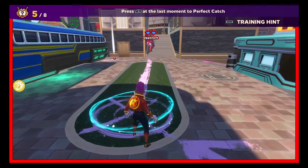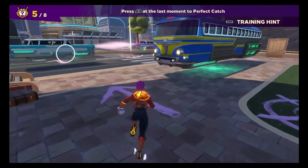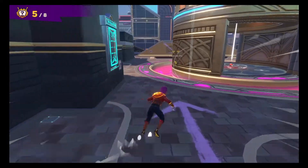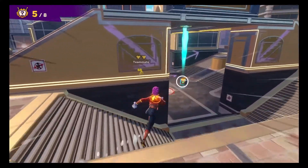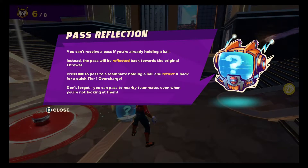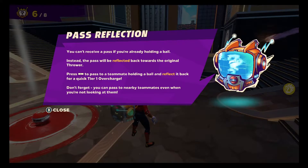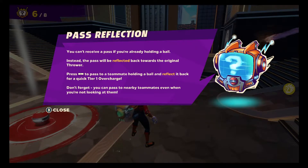I think that's tier three — yeah, I think it's pretty fast. That thing gets ridiculously fast actually. You can't receive a pass if you're already holding a ball; instead the pass will reflect back towards the original thrower. Press out to pass the ball to a teammate and reflect it back for a quick tier one overcharge. You can pass to nearby teammates even when you're not looking at them.